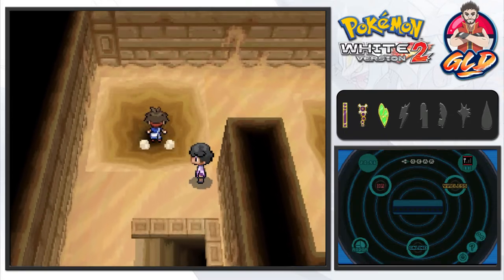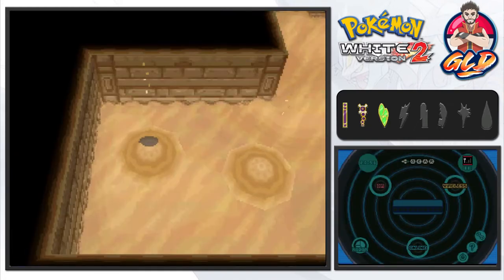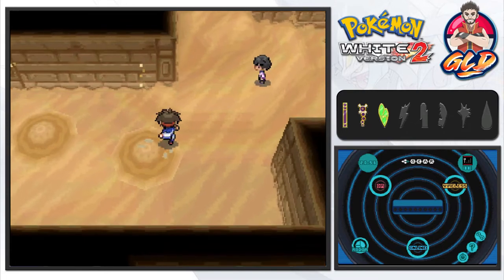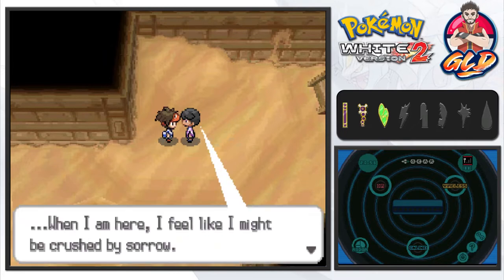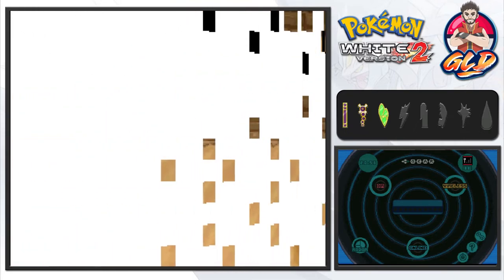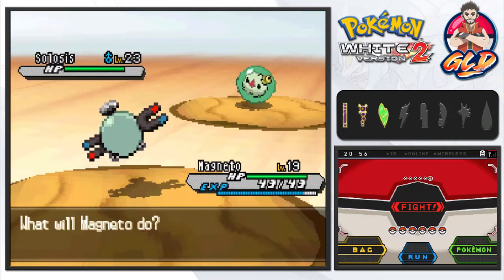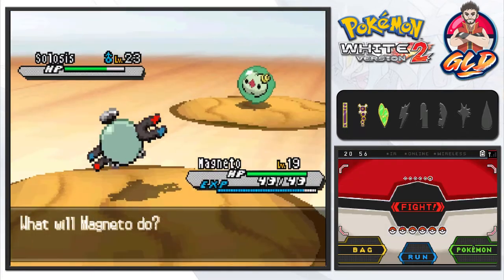Let's go ahead and run into the sand pit. Remember, if you go into the middle of the sand pit you will actually be sunk. If you run around it, yes, you will be sunk as well. This person recognizes us and says 'I feel like I might be crushed by sorrow — let us have a battle.' Speed button and you gotta love the speed button right here.